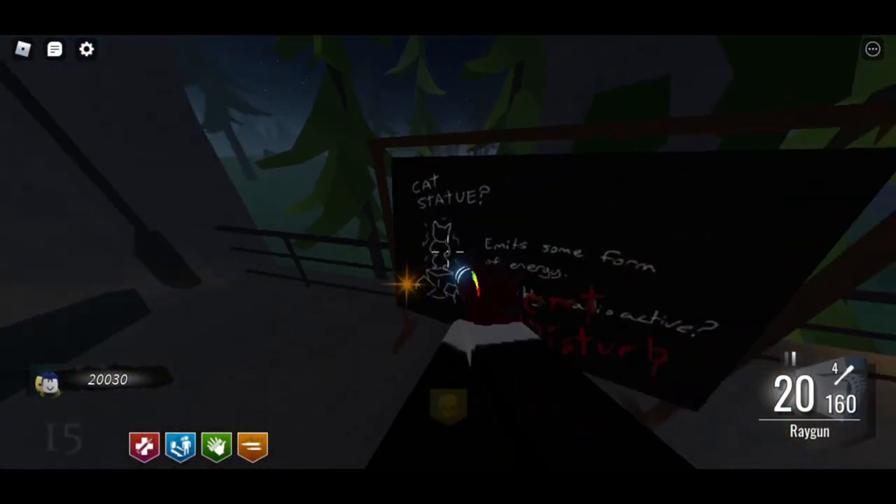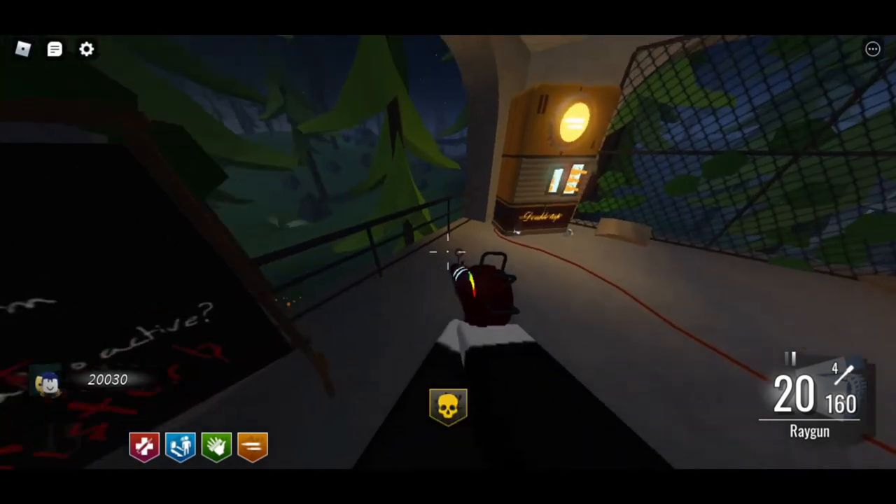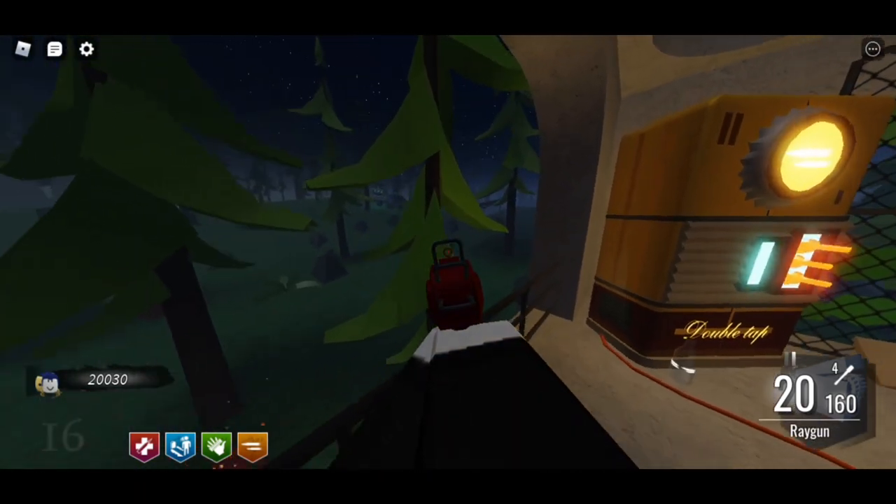For the second step, you want to come here and shoot a cat statue with either the Ray Gun or the Panzer Striker. As you can see, I'll zoom in — here's the cat statue — and I'm gonna shoot it with the Ray Gun.